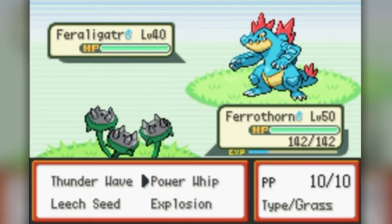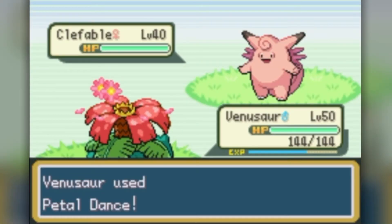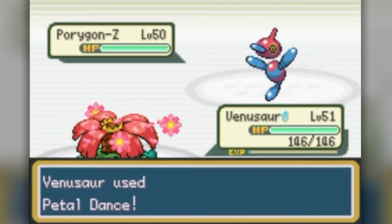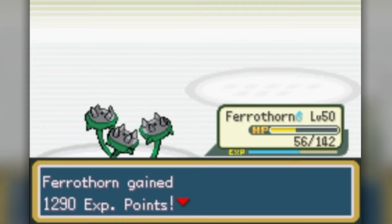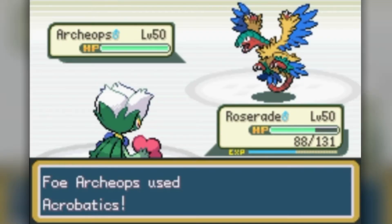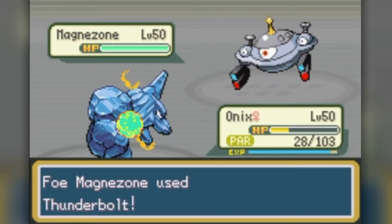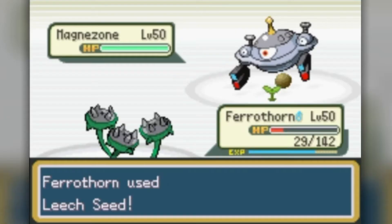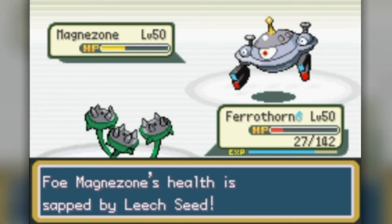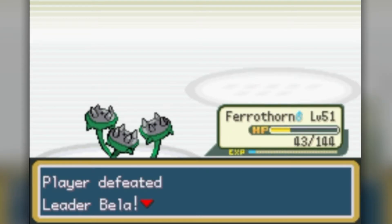The next battle was mostly fine — only Infernape scared me, but a Rock Wrecker ended that. Then a Porygon-Z almost KOed my Venusaur and Ferrothorn. I then made my worst play yet, sending out Roserade against an Archeops for no good reason. After losing Roserade, Onix took out Archeops with Rock Wrecker, but Magnezone then took out Onix too, leaving me with only Venusaur and Ferrothorn. After a Leech Seed setup, Ferrothorn barely survived and took Magnezone out. I still had two areas of trainers left with only two Pokemon — it seemed basically impossible, but I decided to try anyway.